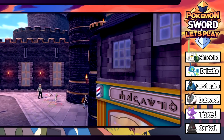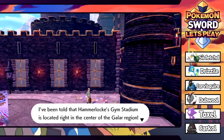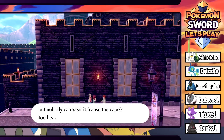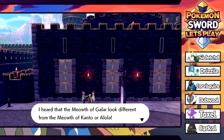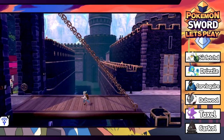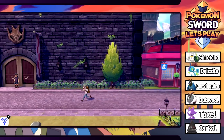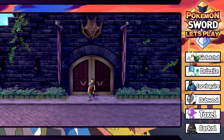The Hammerlock Gym Stadium is located right in the center of the Galar region. A lot of people buy replicas of Leon's uniform but nobody can wear it because the cape's too heavy. There's a rumor that the Meowth of the Galar region looks different than the Meowth of Kanto or Alola - it is indeed called the Regional Form. There's actually a bridge here - where does this take us? A different Pokemon Center.